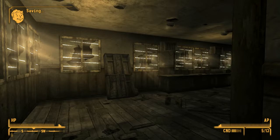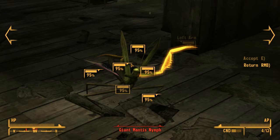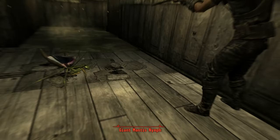Let's get inside and see what we can find. I'm just going to prepare my weapon in case. You can see on the radar... Oh! What is that? Giant Mantis. So we're going to aim at its head — 95% chance of hitting. Let's just hit. Accept. And we killed it. Sweet.